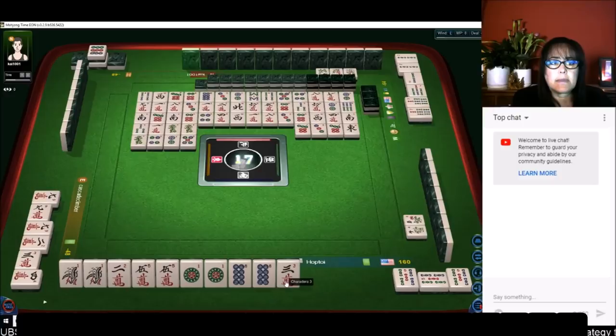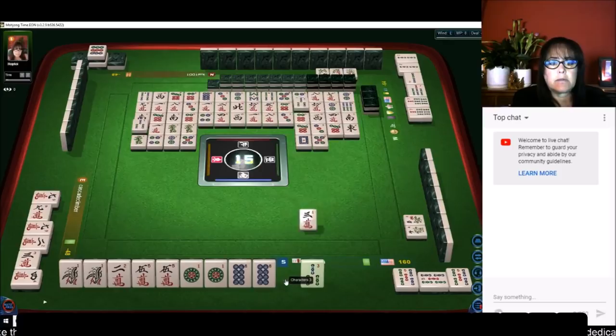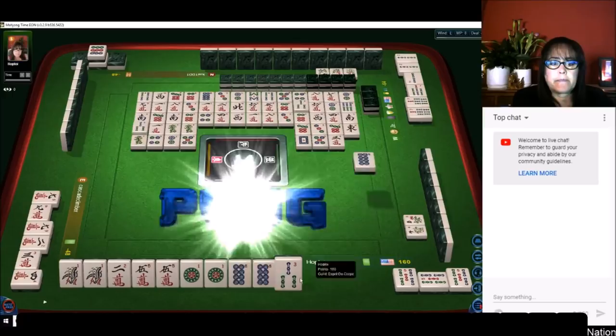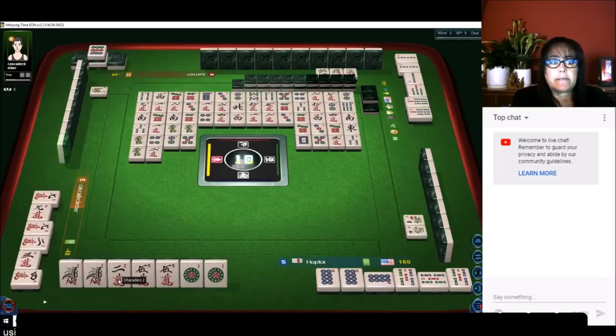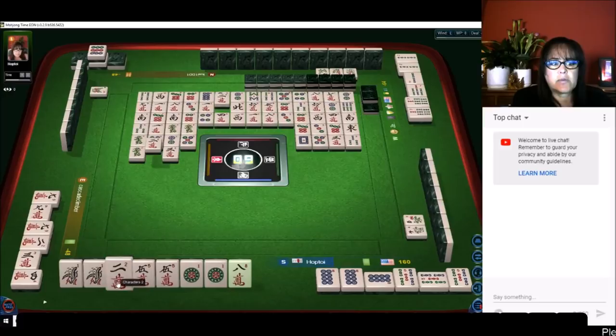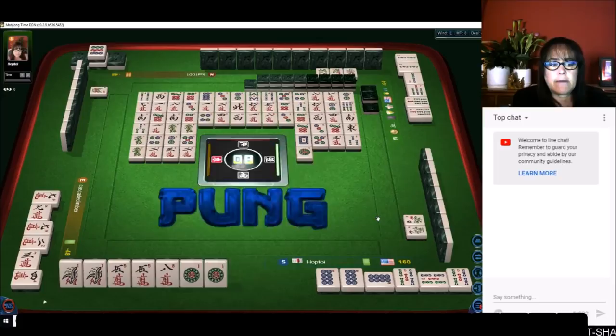White dragon — that was risky. Get rid of the three characters — nobody wanted it. We'll pong. Three bamboos — this two crack can be discarded pretty easily. We need to pong one more time and we'll be ready on a double wait — that means you have two pairs and either one could be your winning tile. This eight is the last eight — we'll pong that and throw the eight and be ready on a one bam or a five crack.